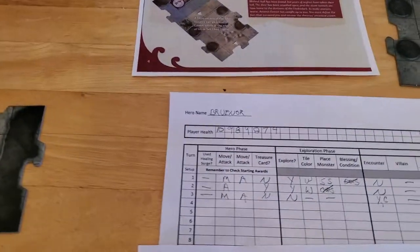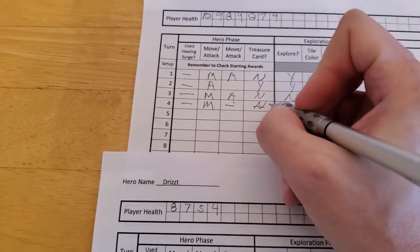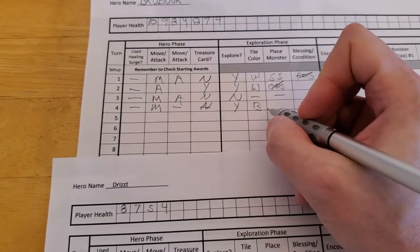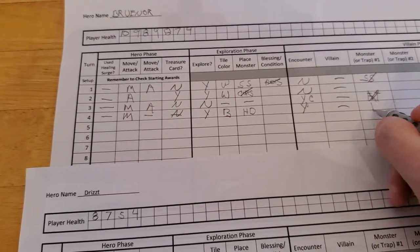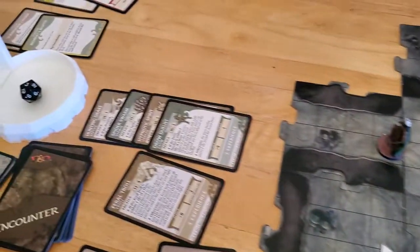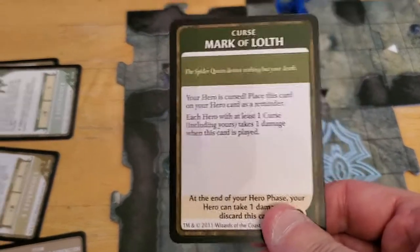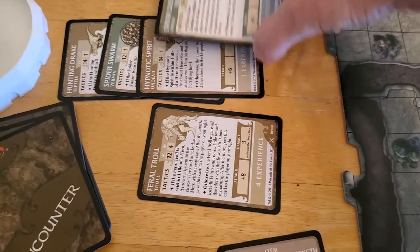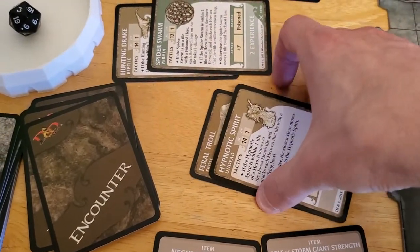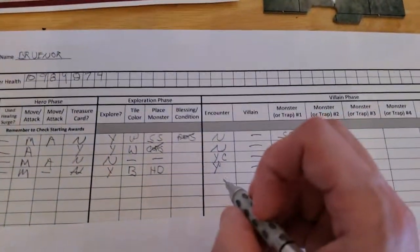Let's start updating for Bruner. Nothing here. He did move. He could not attack, so no treasure. We did explore. We got a black tile this time. We got a Hunting Drake. We will have an encounter, although we can cancel it. Villain, and then Hunting Drake. Let's see what kind of encounter we get. We do have enough experience to cancel - I think we can cancel 2. Let's go ahead and cancel that. We've already seen it. It's not terrible, but let's cancel it. We'll use the 1 experience from the Hypnotic Spirit and the 4 experience that we got from the Troll, and we'll discard all that. We still have enough to cancel an encounter. So yes, we had an encounter, but we canceled it.